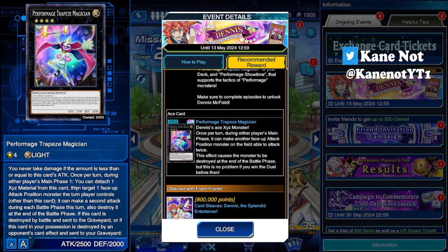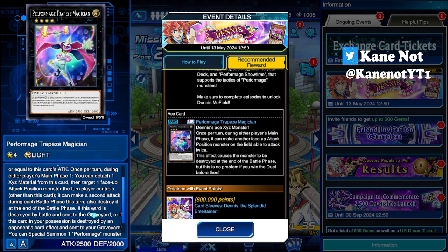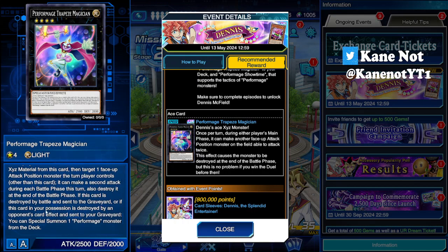Once per turn, during either player's main phase, you can detach a material and target a face-up attack position monster the turn player controls, letting it make a second attack during the battle phase this turn — but it is destroyed after it does so. The effect essentially allows you to detach materials and let your other monsters do multiple attacks, with the only cost being that they are destroyed at the end of the battle phase.